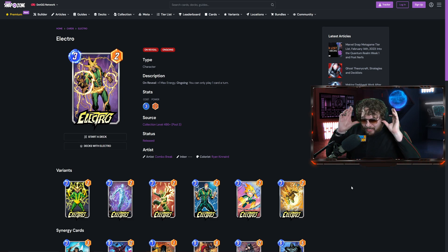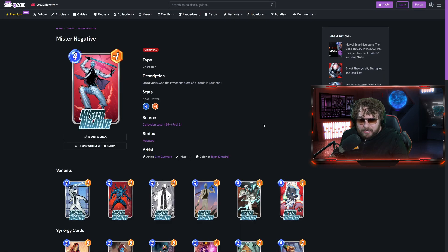With Electro at the Quantum Tunnel, he activates giving you that plus-one energy and then goes away. You might even pull Electro back out again, potentially getting multiple instances of extra energy. In the same vein, Mr. Negative — once you play him you kind of don't want anything else to do with him. Hit the guy, put him in the Quantum Tunnel, get all your power and cost swapped, and then you don't have to worry about him putting negative-one power on your side.